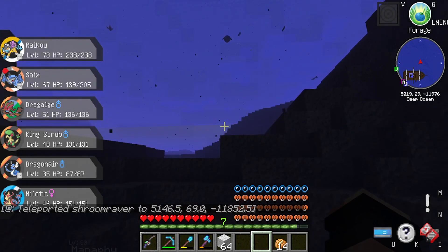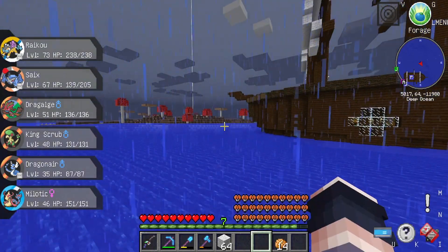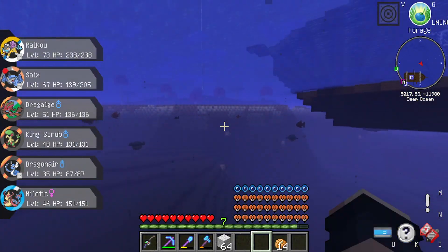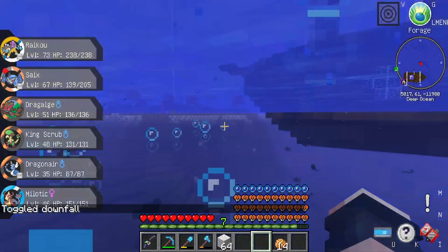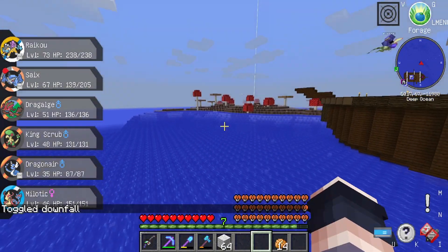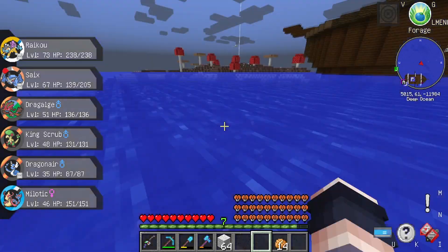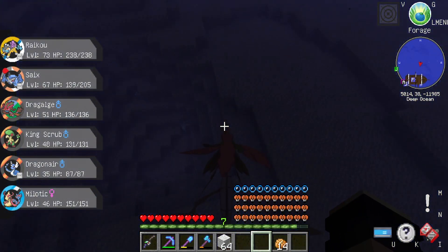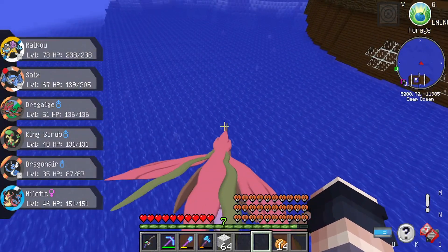Whereabouts are you? From the pirate ship on the left. Oh wait, hold on — left of the pirate ship, not left looking at it. I'm jumping up and down on a Dragalge — I think you'll have a hard time missing me. Started raining again, what the heck. I don't think the trainers will spawn in the rain. Stop raining! Also another Manaphy might spawn if it's not raining. Yo, there's a Dratini — anyone need a Dratini?